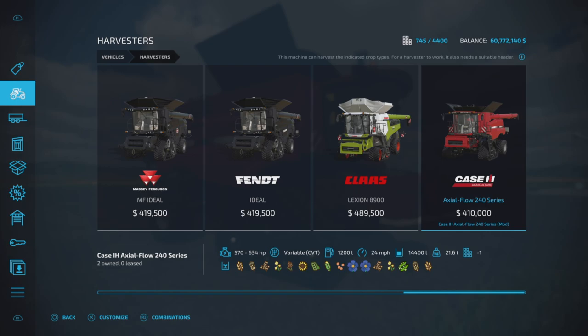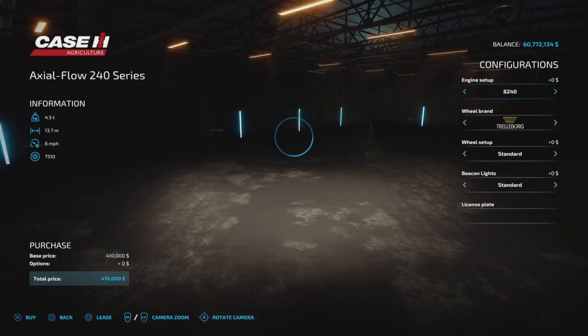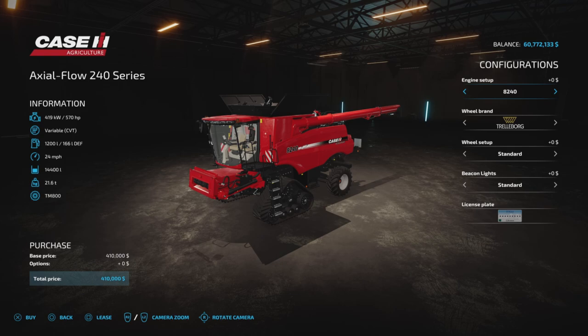We'll look at it here. There it is — $410,000 for the base model, up to 634 horsepower, variable transmission, 1,200 liters of fuel capacity, 24 mile per hour top speed, 14,400 liter capacity, and your standard grain crop type harvester.